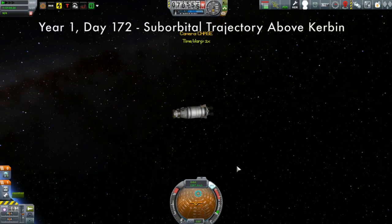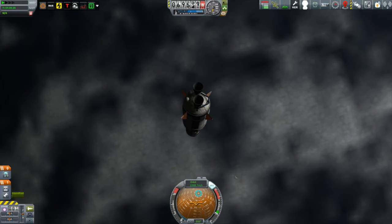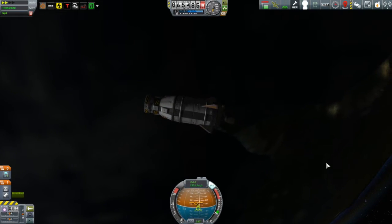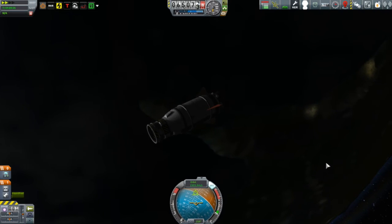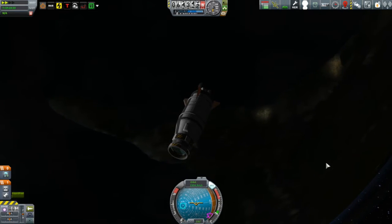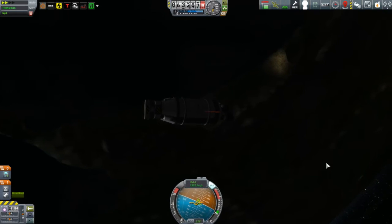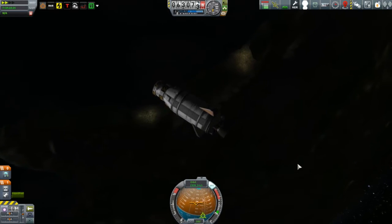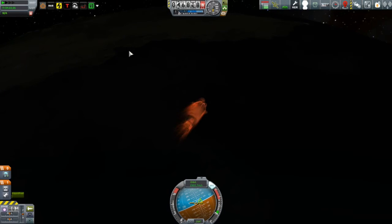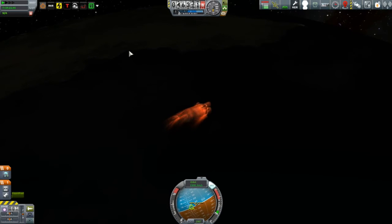I know watching empty stages deorbiting isn't exciting, but this got me excited. This is the spent stage from Kerpal Two re-entering the atmosphere. What I want you to pay attention to is how this thing starts to orient itself as the atmosphere starts to bite in. In the past this thing went down prograde nose first, which exposes all the vulnerable parts like the parachutes to atmospheric heating. It's much better for it to go retrograde - but watch as this thing starts to turn around. It wants to go retrograde now! I was thinking I was going to have to start putting air brakes on these things, but it just now wants to go engines first, which is exactly the way I want it to go down.